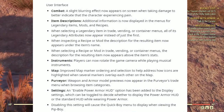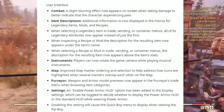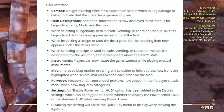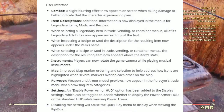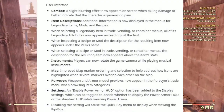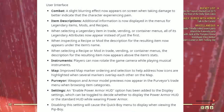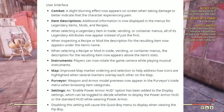Under Instruments: players can now rotate the game camera while playing musical instruments. Under Map: improved map marker ordering and selection to help address how icons are highlighted when several markers overlap each other on the map. Under Purveyor: weapon and armor model previews now appear in the Purveyor's trade menu when browsing item categories. Under Settings: an Enable Power Armor HUD option has been added to Display settings, which can toggle whether to display the Power Armor HUD or Standard HUD while wearing Power Armor. Disabling this setting will cause the QuickBoy menu to display when viewing the Pip-Boy.